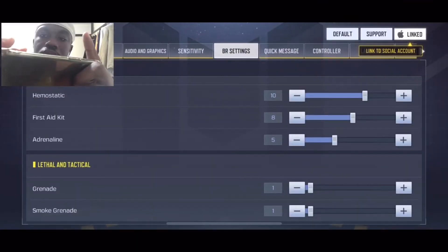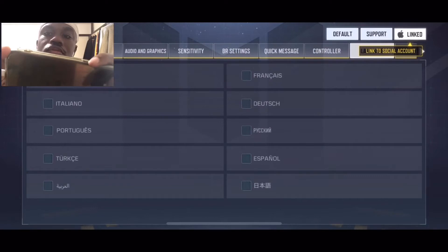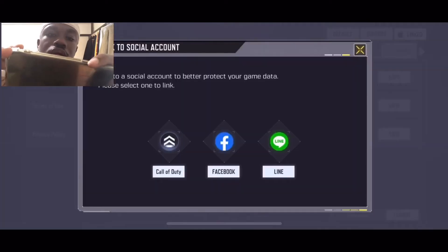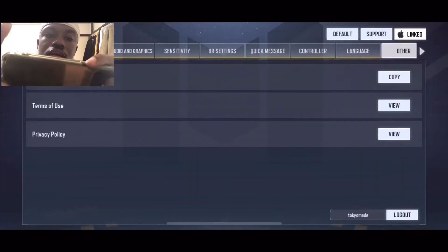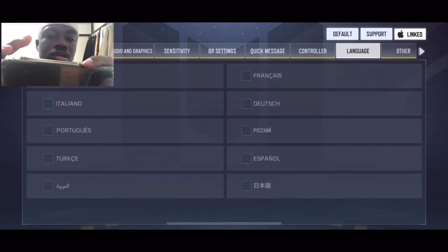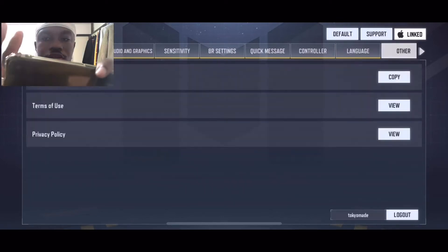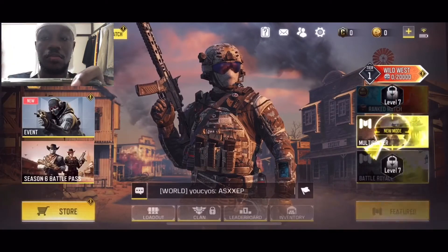Here's the quick message section, for interacting with teammates in-game. And here you can select languages: English, Italian, Portuguese, Turkish, Arabic, French, Dutch, Russian, Spanish, and Japanese.